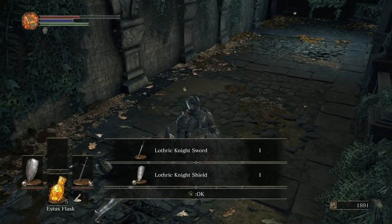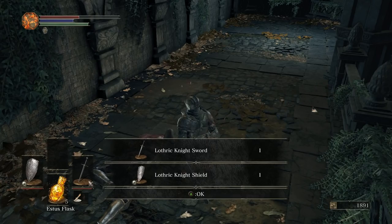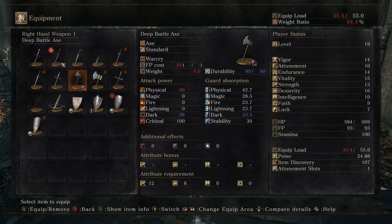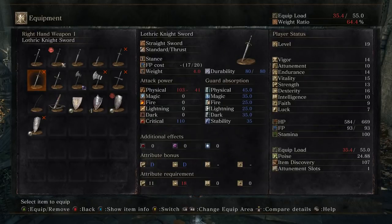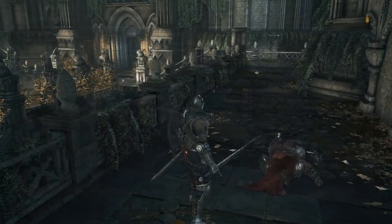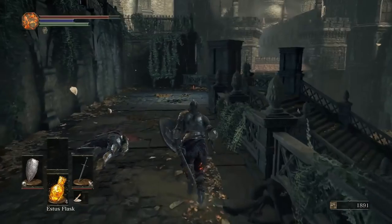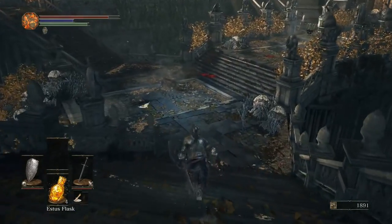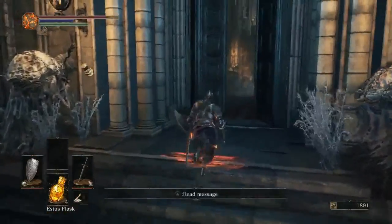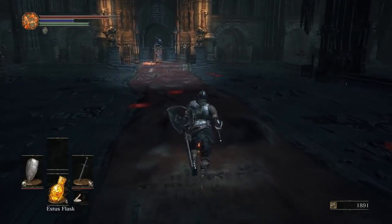Oh my god! Holy shit! This is the luckiest thing that's ever happened. Holy shit! Wow! I mean, I've already upgraded my longsword, so I don't have the stats yet to wield this — but that's incredible! We need another raw gem and more Titanite shards, but that is extremely lucky. The Lothric Knight Shield is a direct upgrade to what we're using if we can get to 18 strength. Genuinely incredible. I mean, I was gonna farm for that off-camera anyway, but that is incredible.